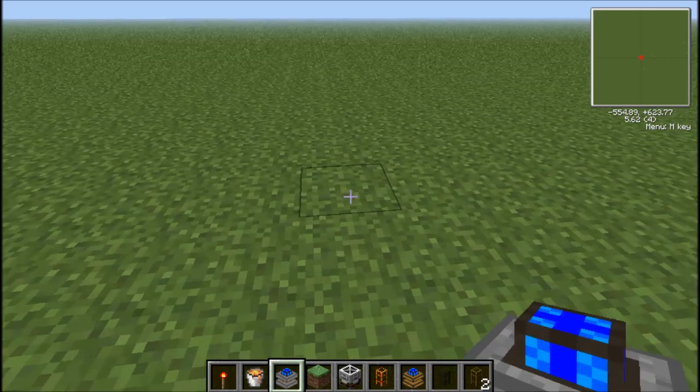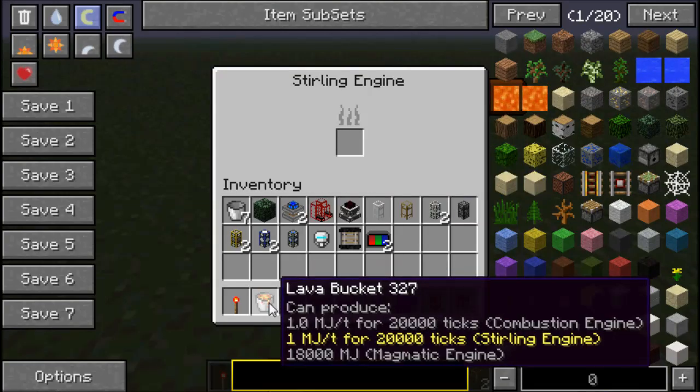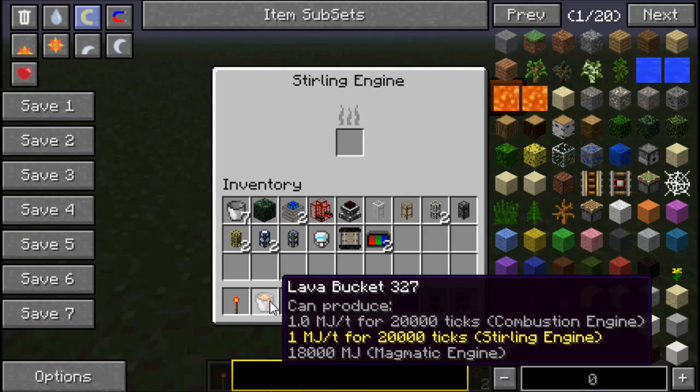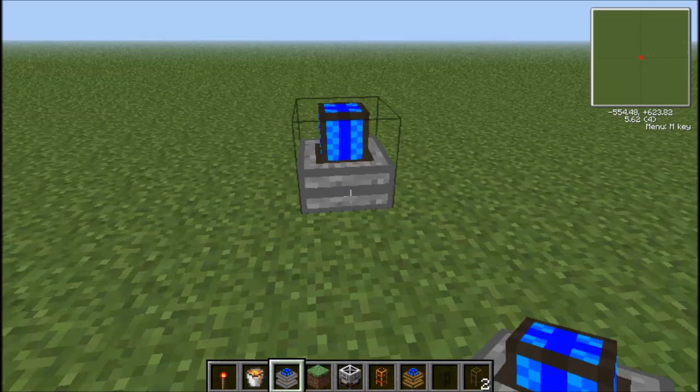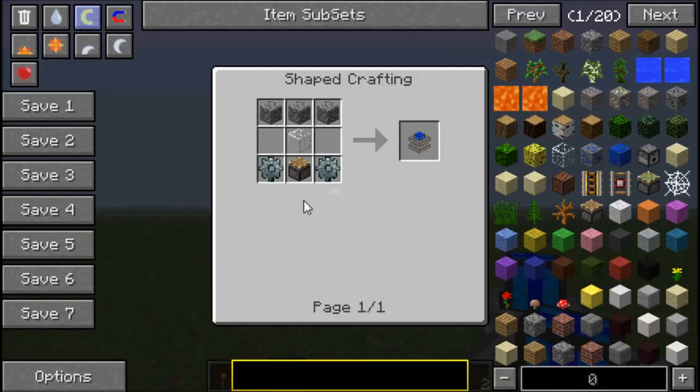Sterling Engines are powered by coal or lava, as you can see here highlighted in yellow. It is 1MJ for 20,000 ticks. I don't know how long a tick is, but if you can figure it out, good for you. So to craft a Sterling Engine, like I said, they run on coal and lava.